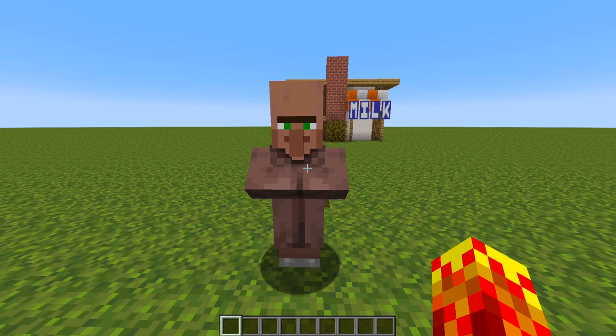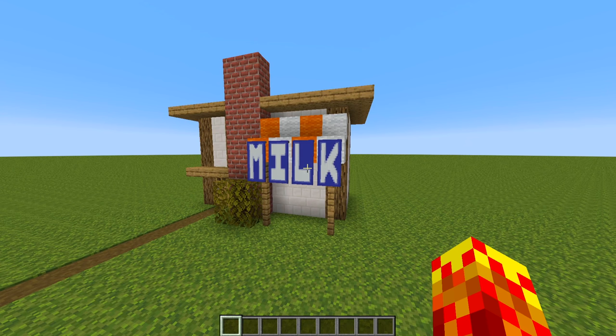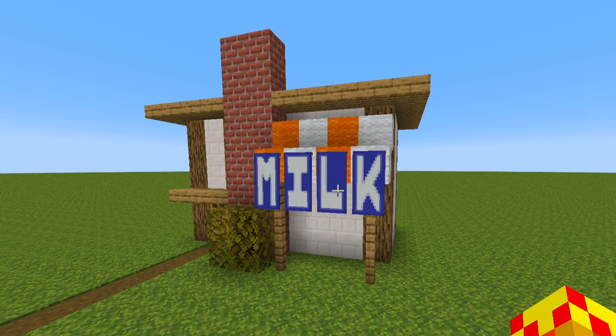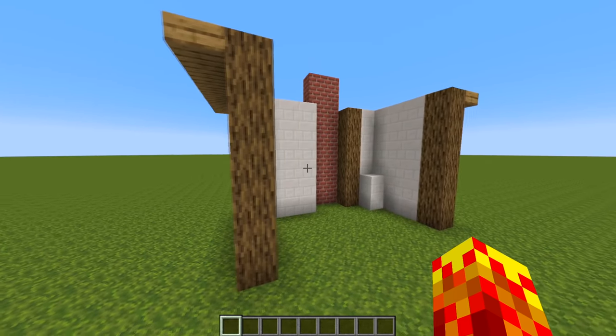Here I have a villager. He's standing in front of a milk bar — or a store, we call them milk bars over here. If you're wondering, oh my god, Phoenix, you put way too much time into this building — you'd be wrong, because there is nothing behind here.